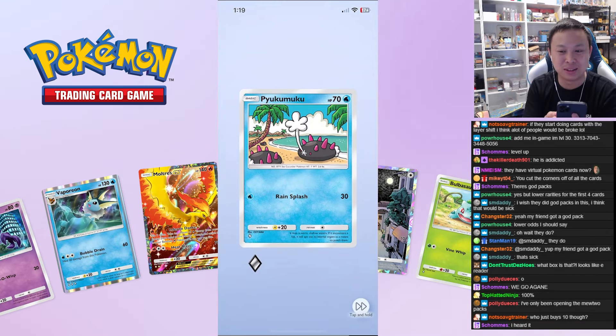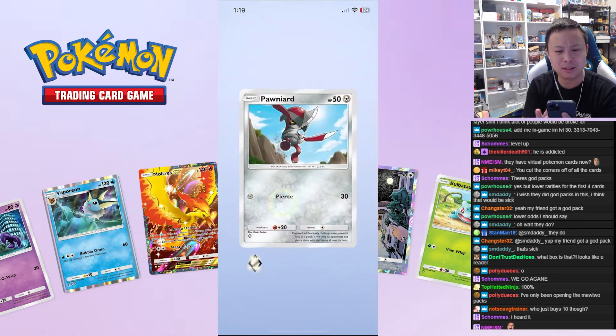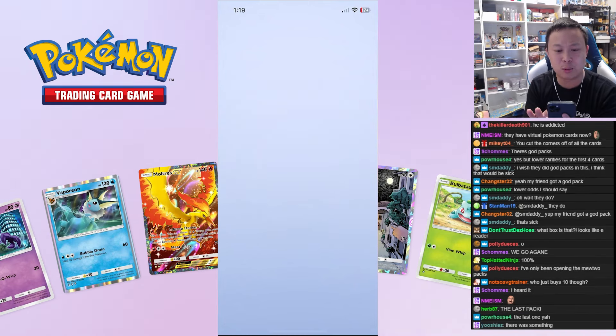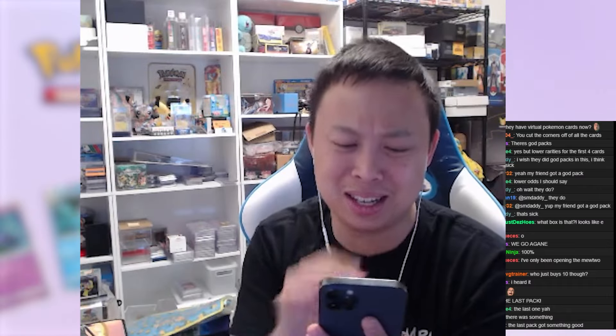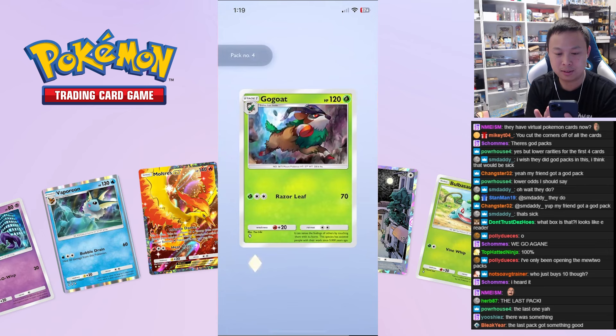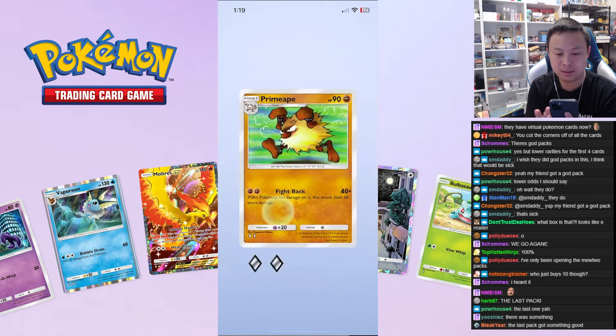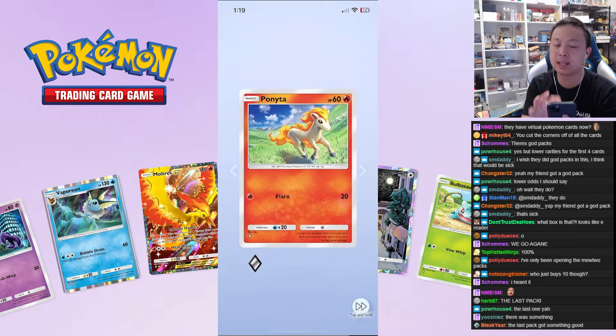Don't hire me to do the sound effects! I heard something though — in one of the later packs there was a sound I didn't hear before. We got another Charmander — getting dupes now, that's not good. Hopefully it wasn't just that Charmander. Come on baby — oh, I heard something! There's something in this pack!